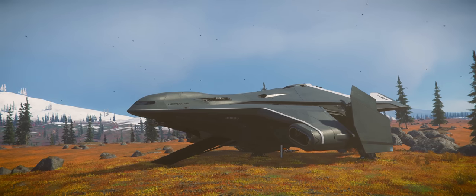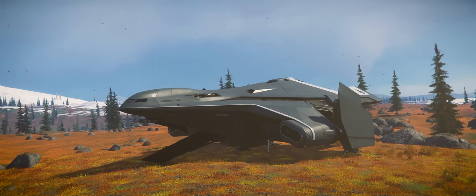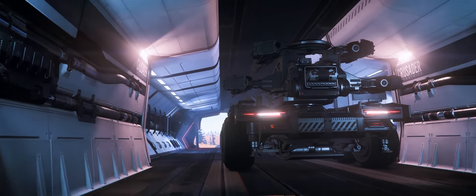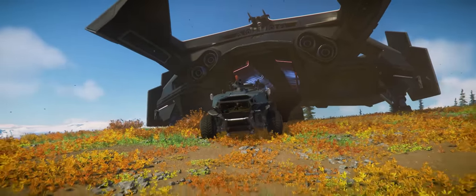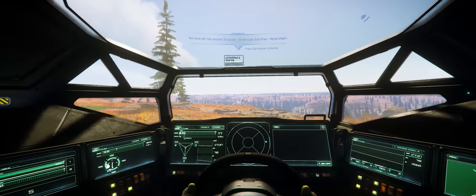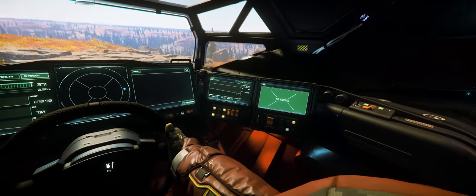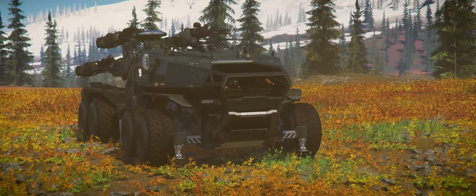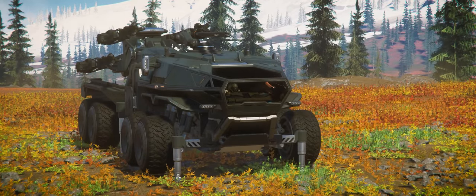Like the Ballista and the Spartan, the Centurion can only be carried by a handful of vehicles in Star Citizen, like the Hercules M2, C2, and A2 platforms, so you're going to need one of these to transport it to the front that you want to defend or attack. It deploys just as well as any of those other vehicles and drives pretty much identically, with one major exception — its deployable hydraulics actually function.